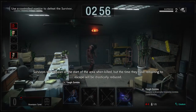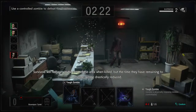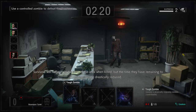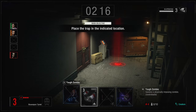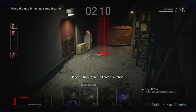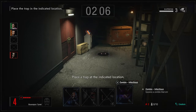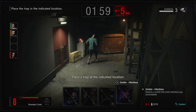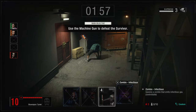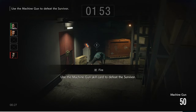Survivors will respawn at the start of the area when killed, but the time they have remaining to escape will be drastically reduced. Cease controlling the zombie and return to camera mode. Place a trap at the indicated location.